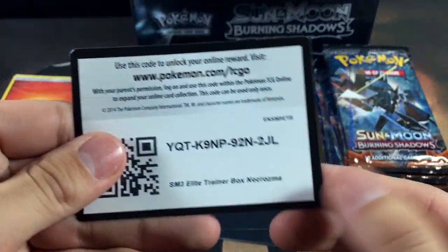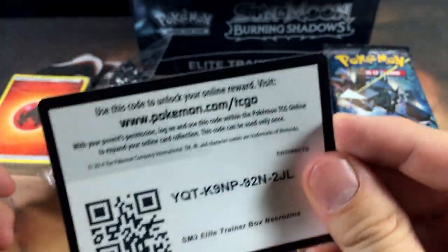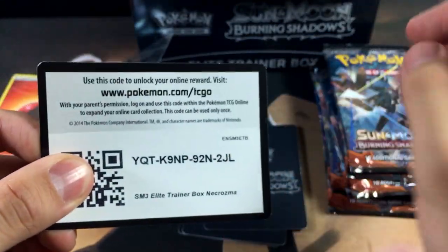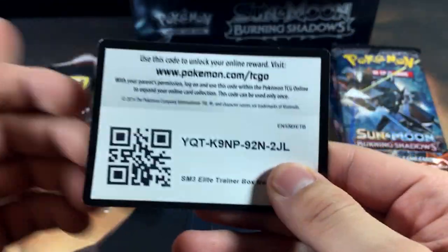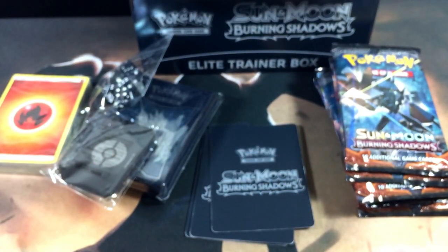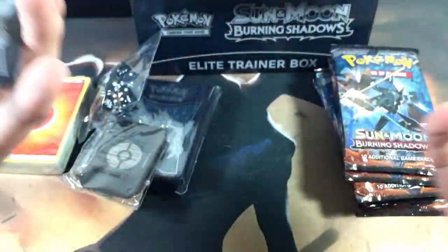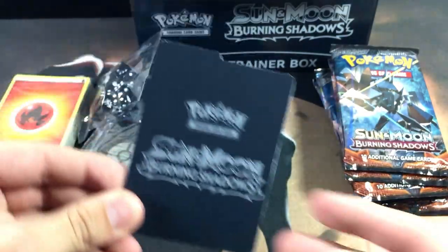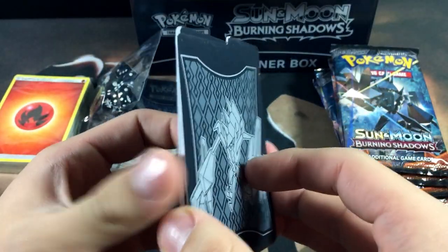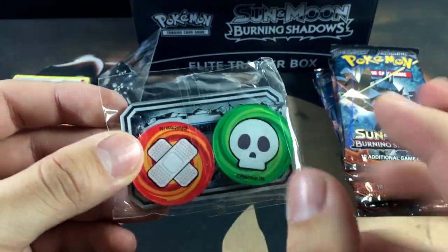Here is the code card for the Elite Trainer Box — let me know what you guys pull in the comments below. I know only one person can redeem it; I think you just get eight booster packs or something. Next up we have our dividers for the Elite Trainer Box if we ever want to use it for storage. You can probably use these in deck boxes as well — one of the best looking Elite Trainer Boxes so far. Then we got our GX counter with poison and burn markers.